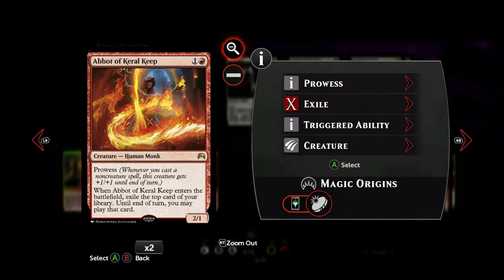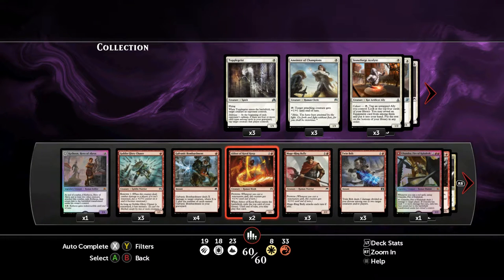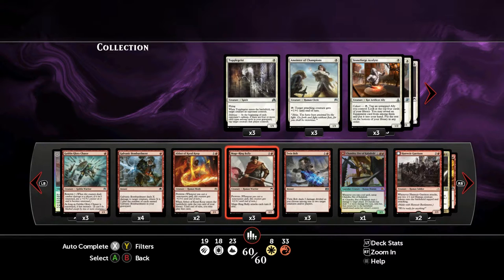Then, Abbot of Keral Keep — still a golden oldie. Two mana, one red, we get a 2-1 with Prowess, meaning whenever we cast a non-creature spell, he gets +1/+1 until end of turn. When we play him, we get to exile the top card of our library, and until the end of our turn, we can play that card. That's really good in these colors, because red and white are not known for card advantage — this helps dig into our library a bit faster.